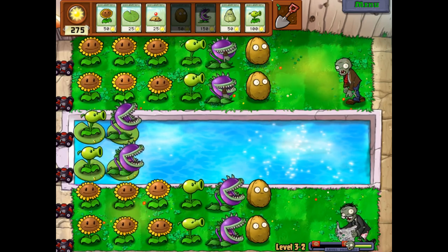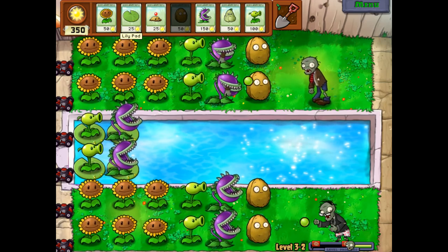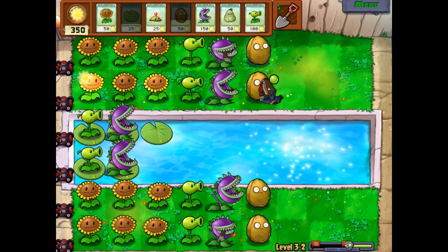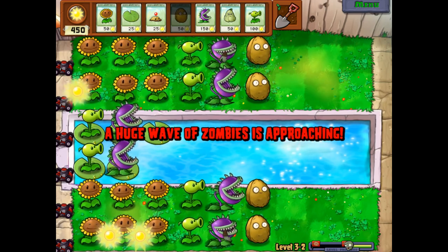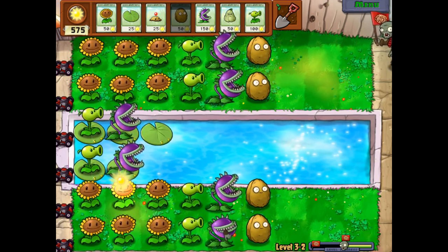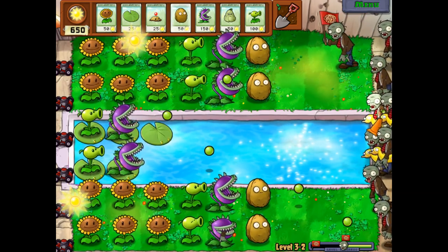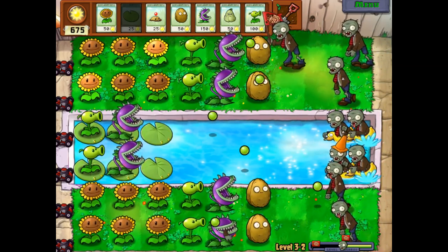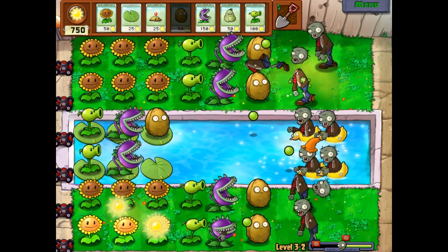Put a walnut there and we're doing really, really well. I guess we could start getting lily pads set up for the walnuts in front of the chompers in the water. One thing a lot of people don't notice — and I remember when I first streamed this game, people pointed it out — the lily pads actually have little eyes. If you see the little yellow dots on them, that's actually their eyeballs. We need to make sure we have good defense because there's a huge wave of zombies coming in.